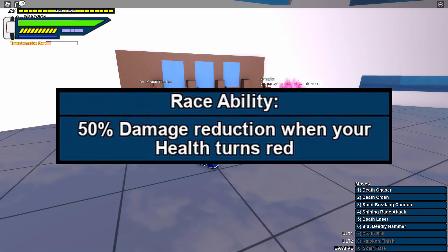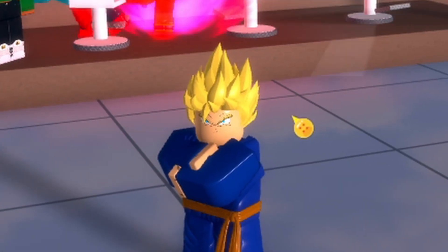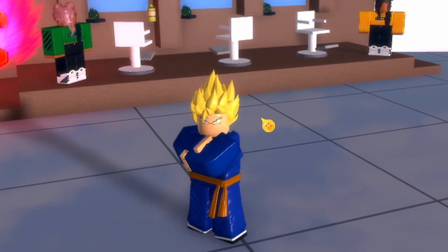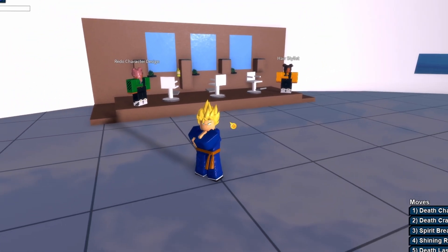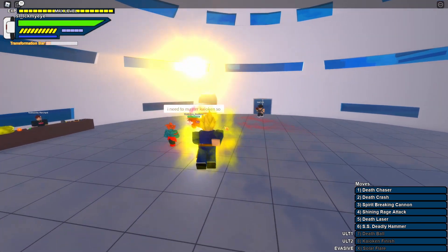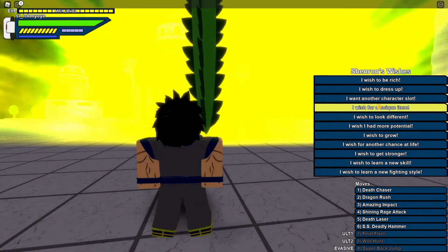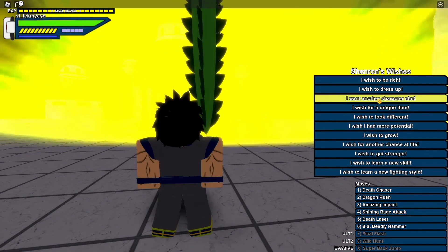The Bojack ability was also bugged — alright, that's new to me — but it's also fixed. And now the Shenron character slot wish also works now. So you can collect all seven Dragon Balls on Earth and summon Shenron, and the wish to create a new slot for free is available again.